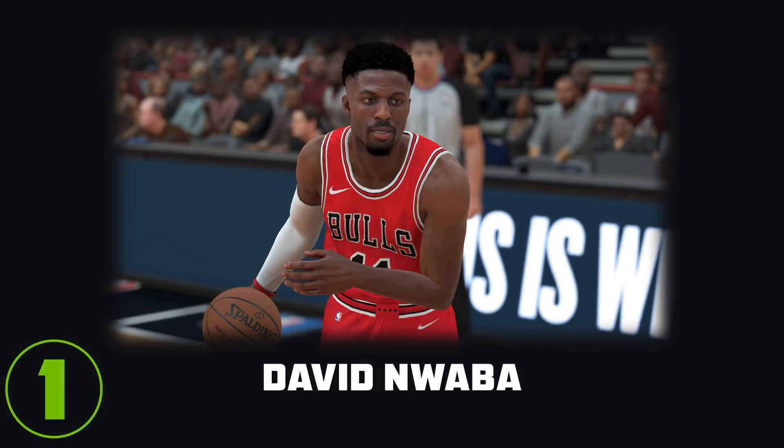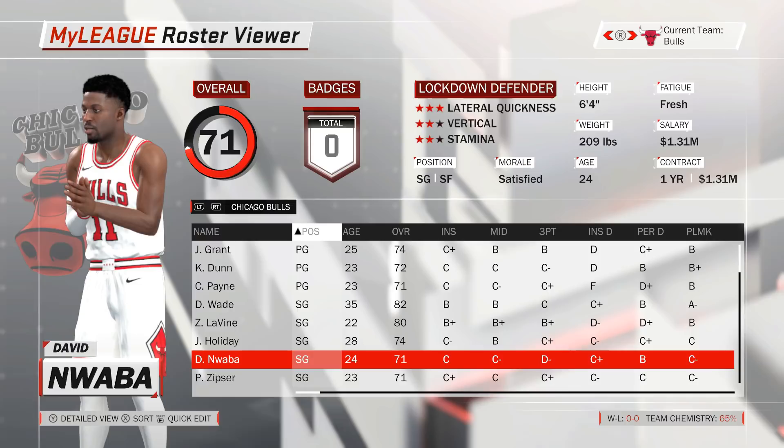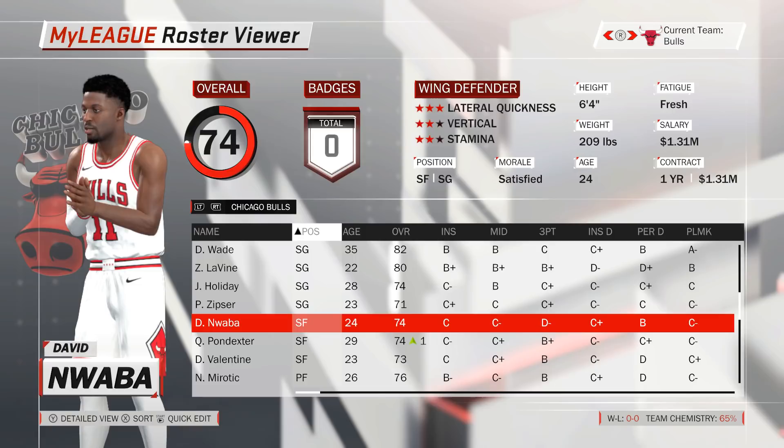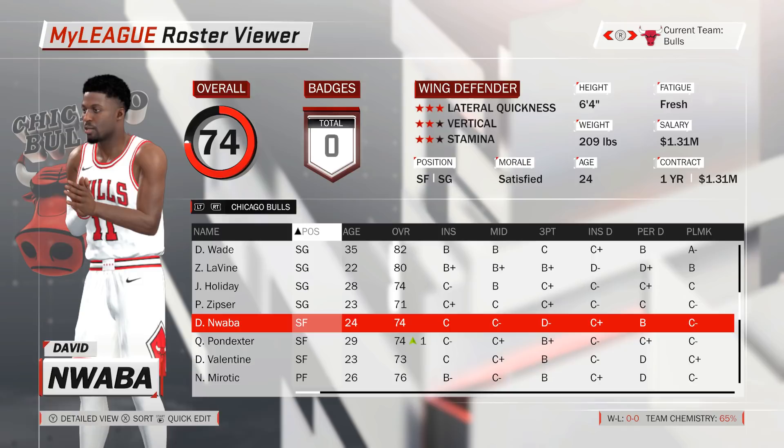Number 1: Change David Nwaba of the Chicago Bulls from a shooting guard to a small forward for a 3-point rating increase from 71 to 74. With 3 shooting guards ahead of him in Dwayne Wade, Zach Levine and Justin Holliday, and tied with the same rating as Paul Zipser, David Nwaba is likely out of the rotation in Chicago entirely. That could change with a switch to small forward, immediately making him the Bulls' best player at that position ahead of Quincy Pondexter and Denzel Valentine. His 6-foot-4 frame might be a bit undersized, but Nwaba is an excellent defender and could prove valuable against some of the league's scoring wings.